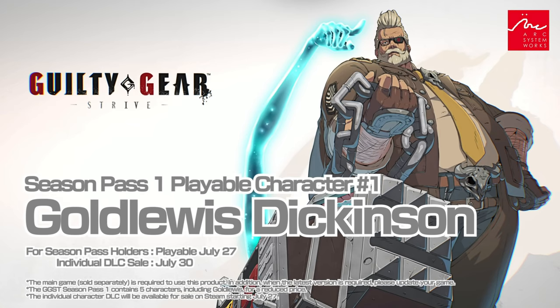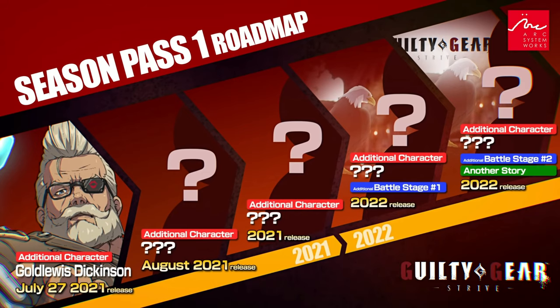I'm looking forward to seeing gameplay with him. What we have here looks like our Season 1 roadmap. Go Lutas on the 27th, we've got another character coming out in August — probably toward the end of the month, or maybe they might surprise us. And then they're not telling us when the next additional character is coming. We're not going to get any new stages after the 2021 release until 2022, and then we'll get another story mode later in 2022. So plenty of new content, we just have to wait a little bit. I'm guessing these first three DLC characters are going to be pretty wild, and just looking at Gold Lewis, Arc System is doing a great job right now.